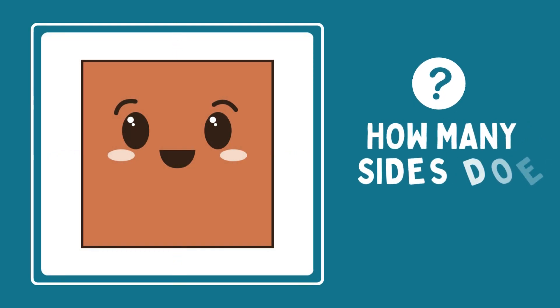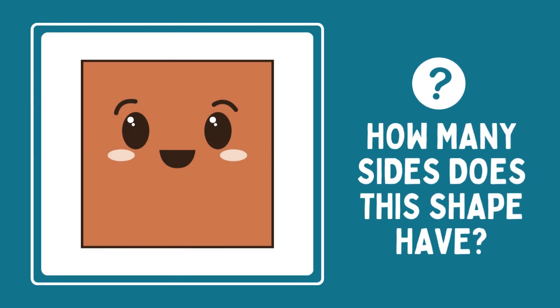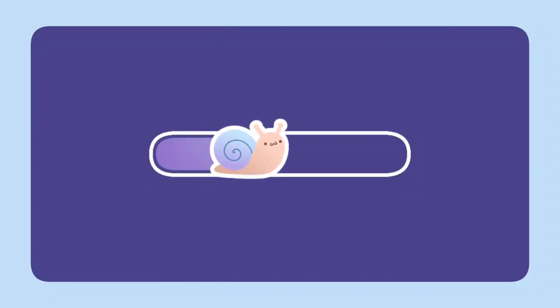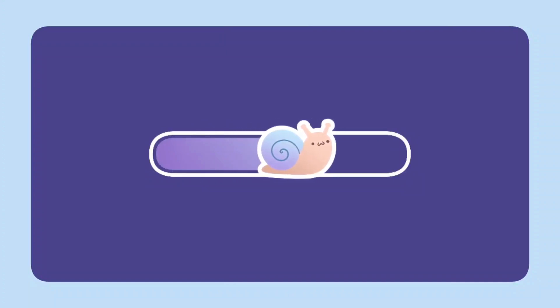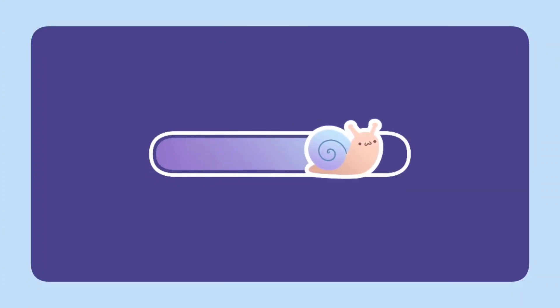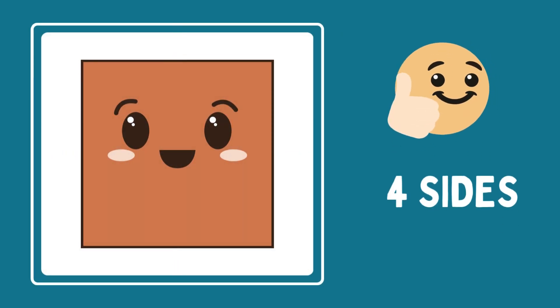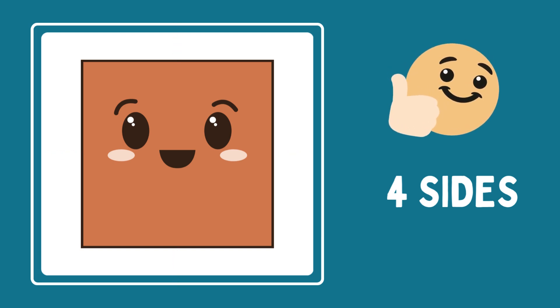Let's move to the next one. How many sides does this shape have? Can you count them? Your time starts now. Let's go. Great job. This is a square. It has four equal sides and four corners.